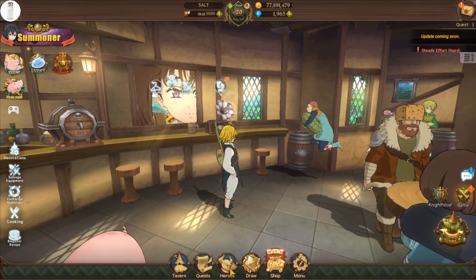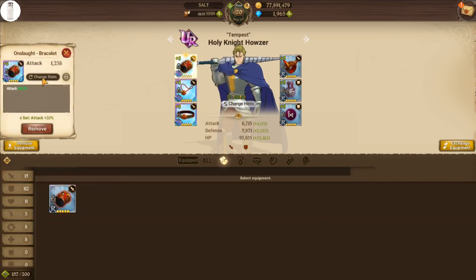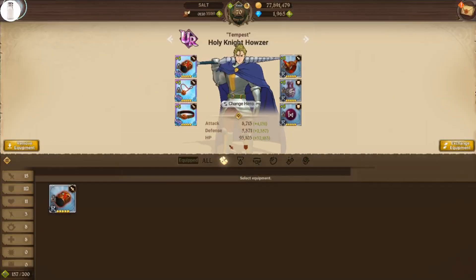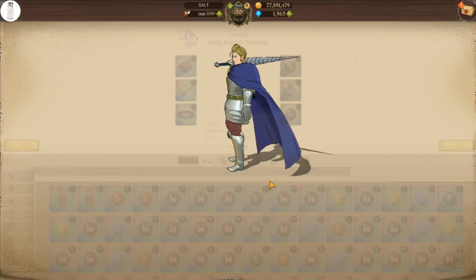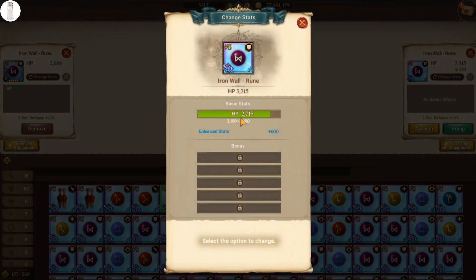What we're going to do with the ones that did roll well is we are going to awaken those to one star. Anything that rolled in the top range of 10 to 20% — so I would say anything 500 plus out of that 390 to 520 range — you should use that and awaken it to one star. Now I want to show you a piece of equipment here at what the cost is. Let's just do this defense rune right here and see what the stats are. 27-15, so this one I would definitely go with. We're looking at around the top 15 to 20% or so on the basic stats. And then we would take it up to plus 5 and then awaken.